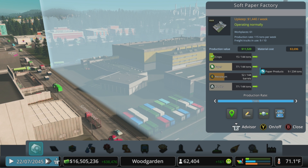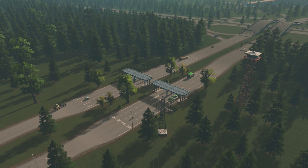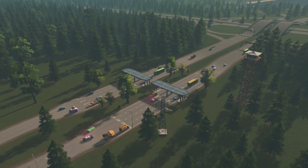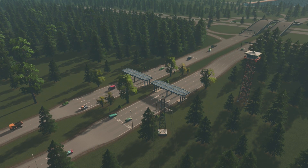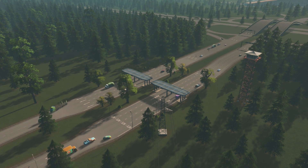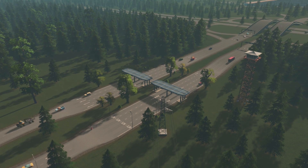Another new addition in the Industries DLC are toll booths, which can be used to charge cars and trucks to pass through various highway interchanges. They do slow traffic down a little bit, so keep that in mind, but if placed in the right spot it shouldn't matter. What I've done is move it just far enough away from the highway to make sure there's no backup onto the highway itself. It's a nice way to generate extra income and has a nice aesthetic appeal since you'll generally see these in real life.